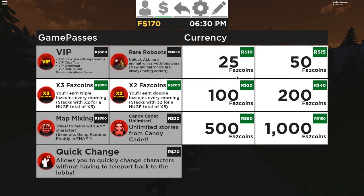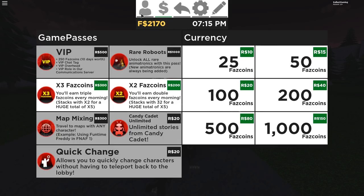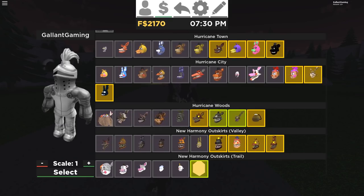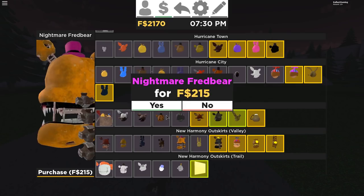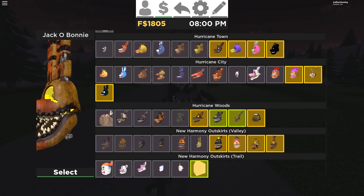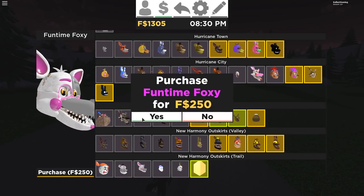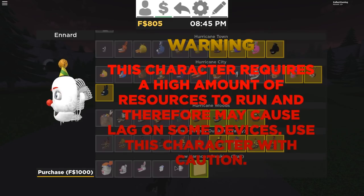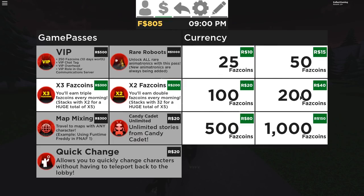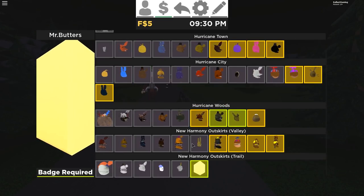I'm gonna have to start buying some Faz Coins soon. I think 2,000 should be good. You know what — we might as well just buy all of them while we're here. I do already have these, so I'm assuming you get these with the VIP. The Fun Times are expensive. Let's buy Ballora, and we'll buy Ennard — 1,000 Faz Coins! Let's get 1,000 more. Now we are at 1,000 and we can buy Ennard. If I'm not mistaken, that is all of the new animatronics.